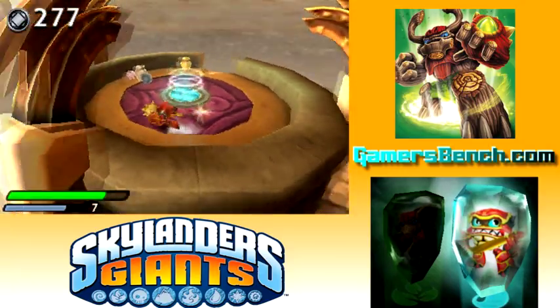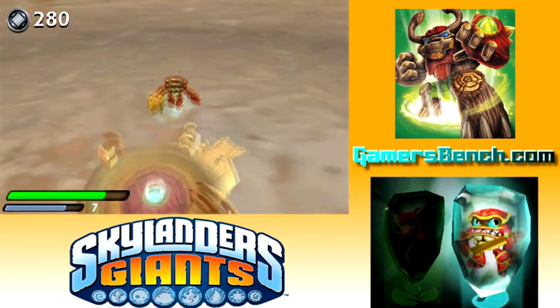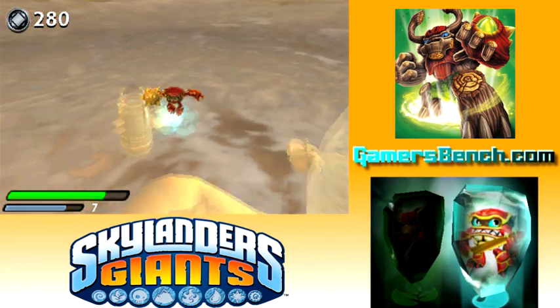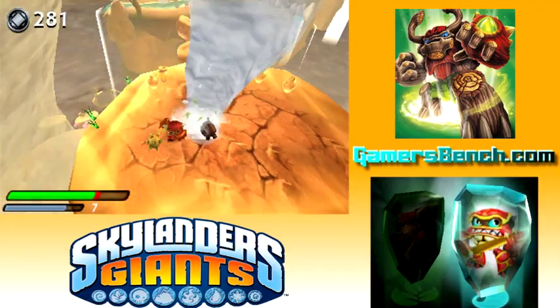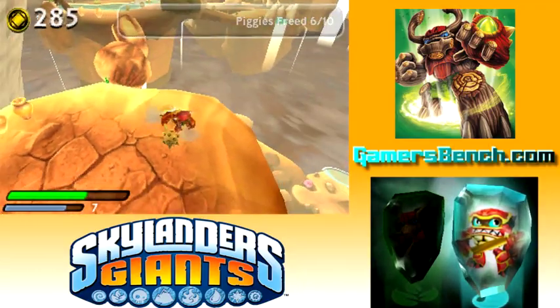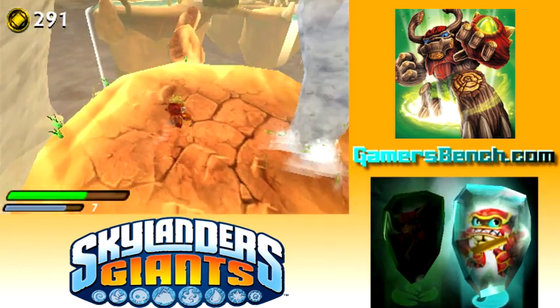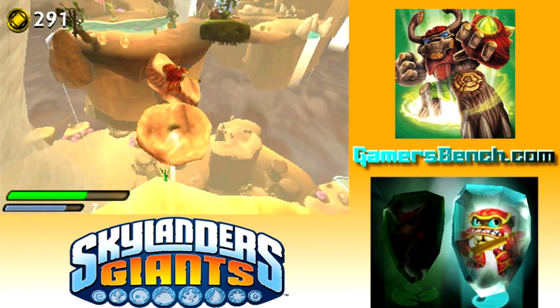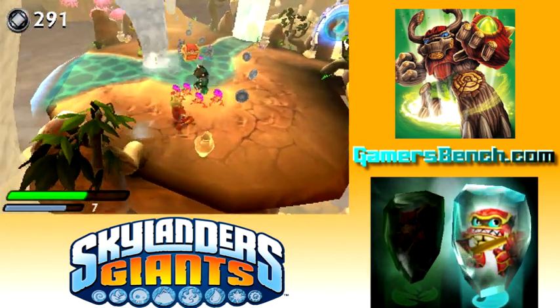He's still kind of difficult to find because he was the last non-variant one to be released, so I guess not a lot of people got him immediately or knew he was released — he was kind of quietly released. He came out with Wornado and Camo too, but those two are part of a triple pack. Wham Shell was only released on his own.